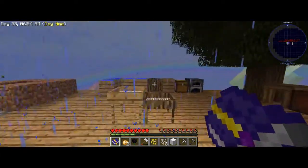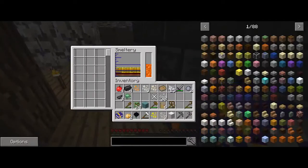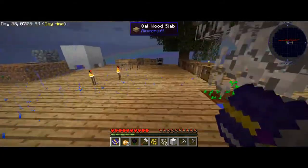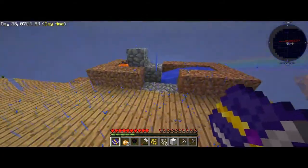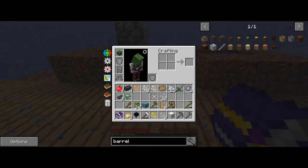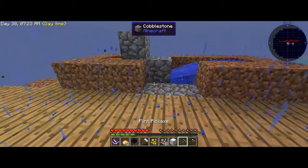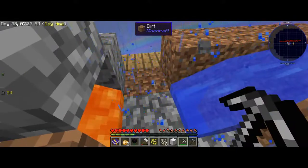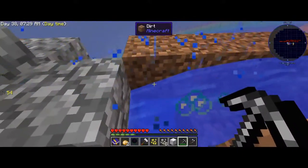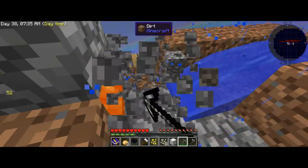So let's make a stone barrel right off the bat. Oh, I need actual stone. Let's get a pickaxe — that would be around 12 pieces of stone.